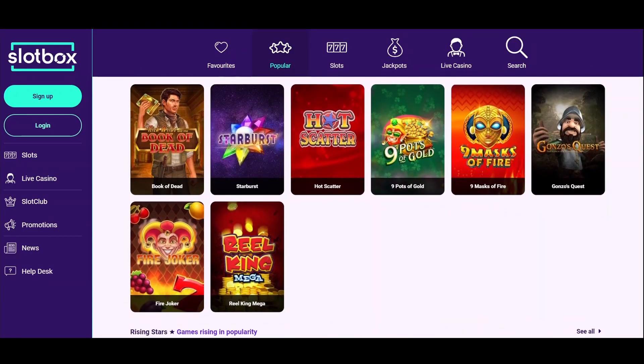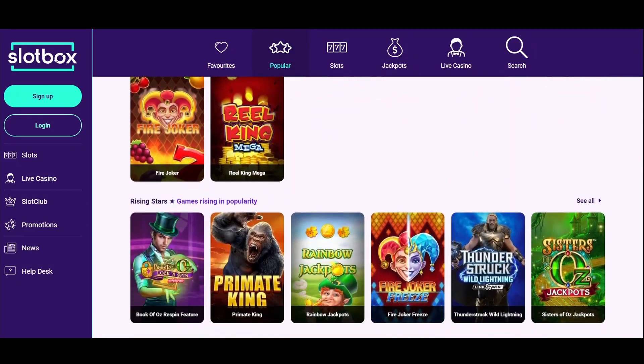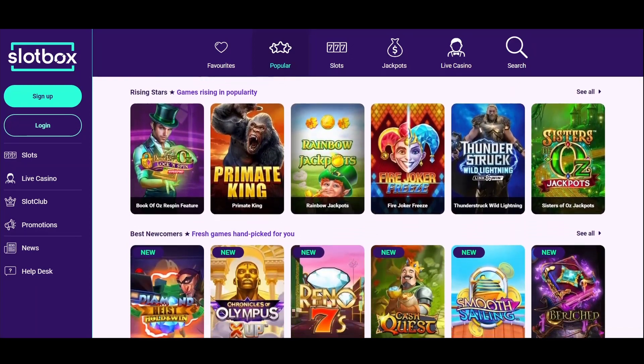Slotbox Casino is working with all the prestigious software providers like Netent, Red Tiger, Playango, Microgaming, etc.